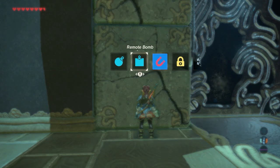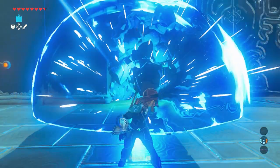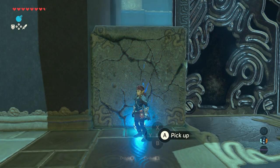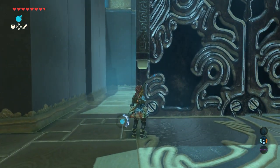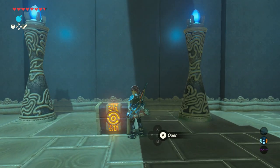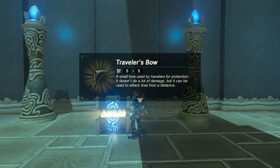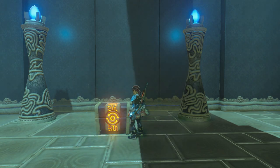Go back to this part and use your bomb rune to blow up the blocks. One block remaining — another bomb rune, boom. Very nice. Behind the doors is another treasure chest; open it and a Traveler's Bow with a strength of five is inside. Not really good, but if you need it, you need it.